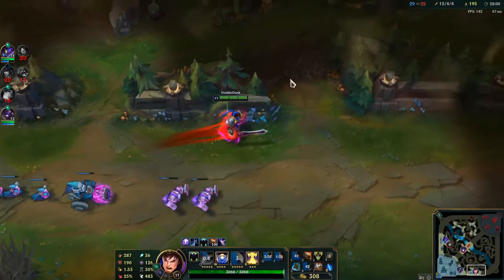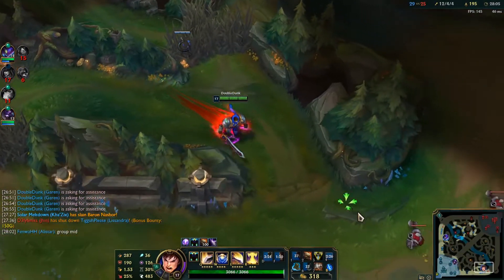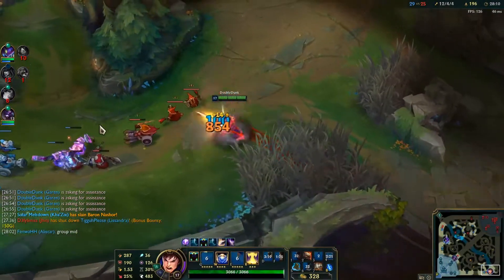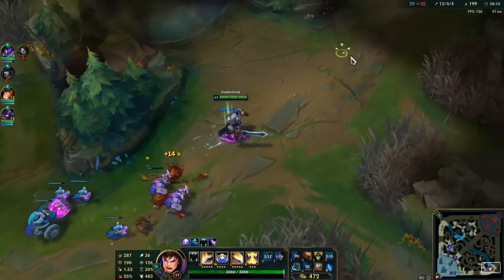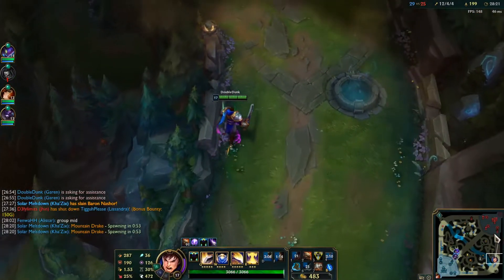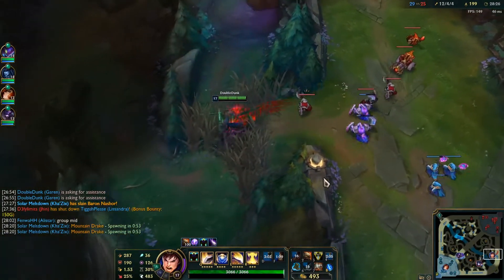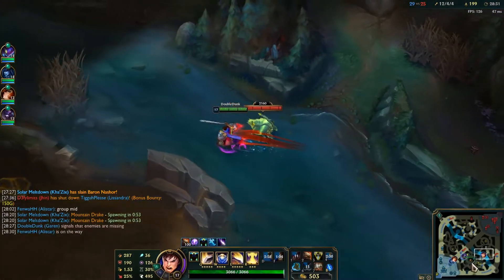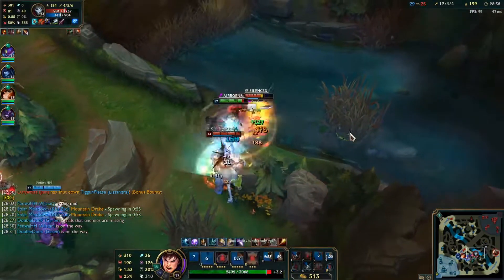We get Baron and now we can push lanes — it's a lot easier. Alistar wants to group mid. I'm checking for Zed to see if he's taking a greedy recall. I'm just thinking — push bot. They push mid. I see on the map we can cut someone off. I have no idea why they were in our jungle.